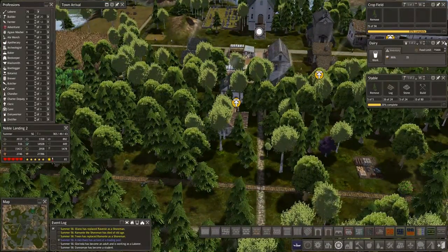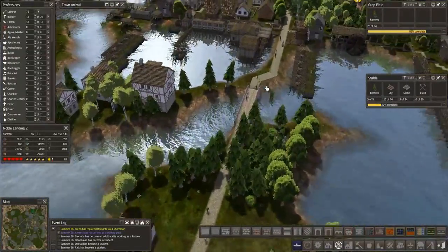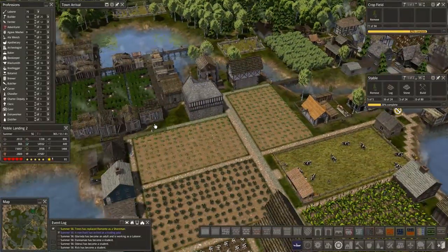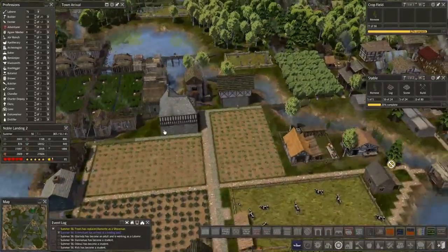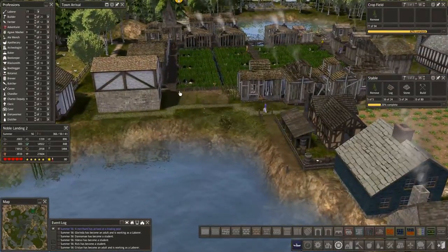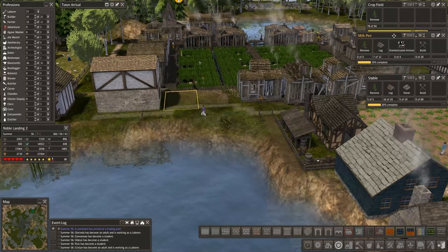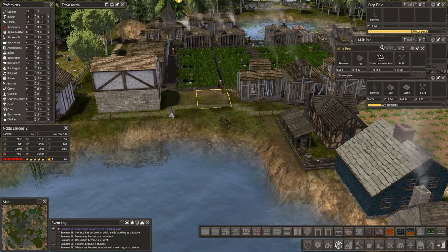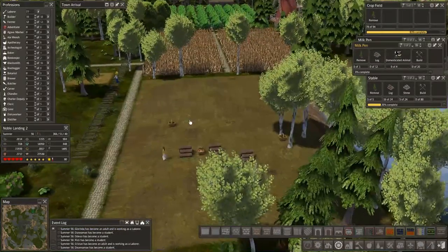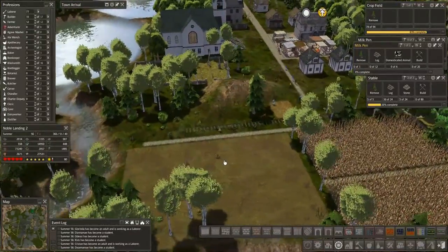This was here until we got the milk pens in — we just did. Let's race back over there and mark these guys. There I am. You I want to see build. Crop field — that's going to be the barley, that's over there. And they're getting there. Sure different from what we saw before.